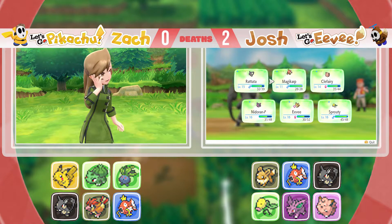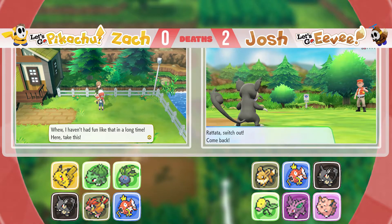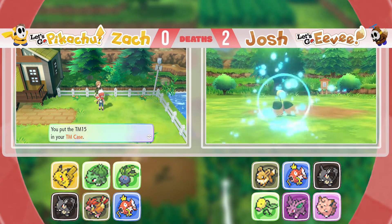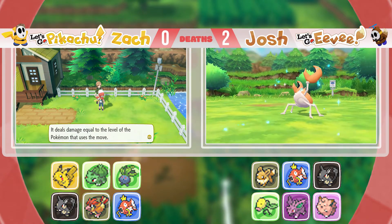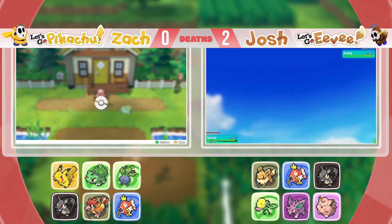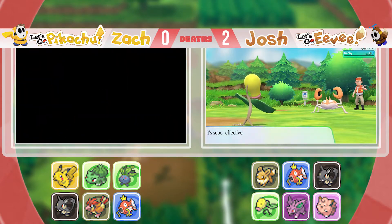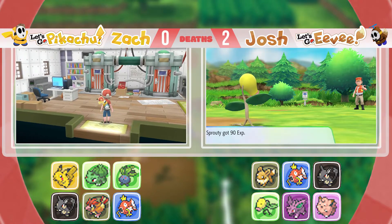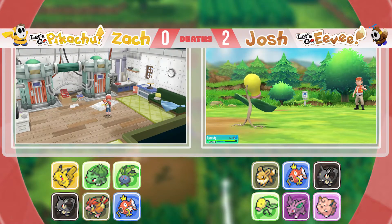A lot easier than the Bulbasaur Coach Trainer from the test. I need to switch to Sprout. We got TM15 Seismic Toss — it deals damage equal to the level of the Pokémon that uses the move. So right now it's useless, and it really won't even be useful until you get around level 100 — and at that point there are probably better options.